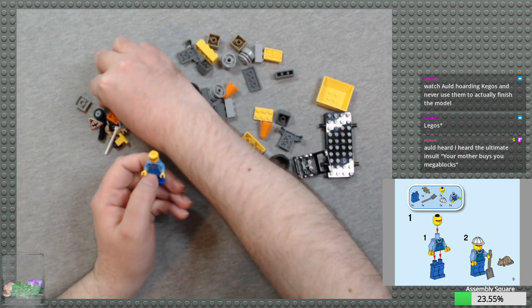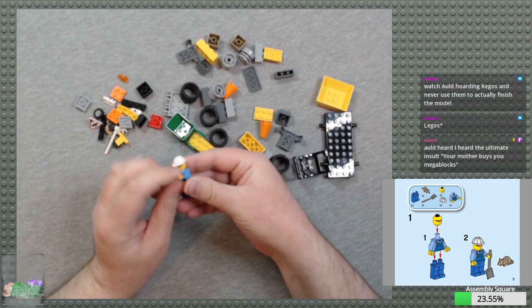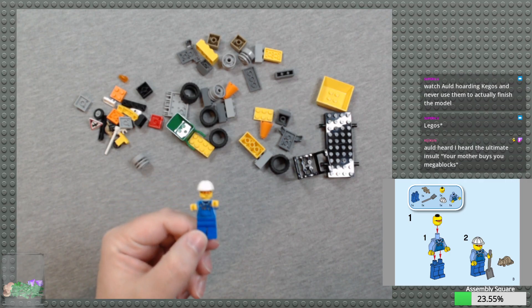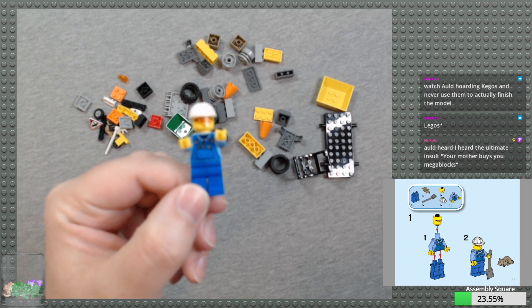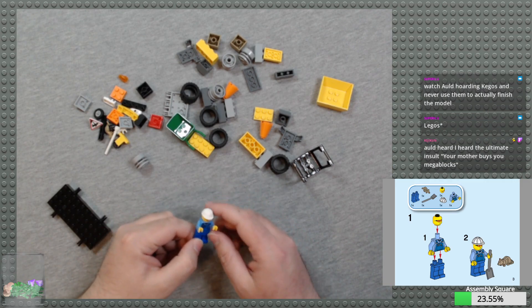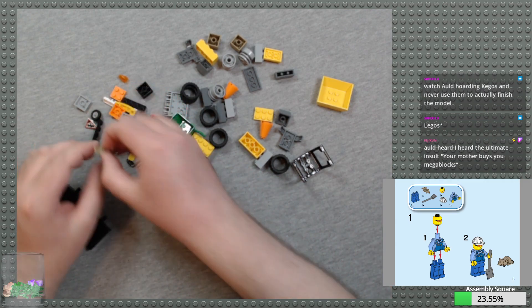He's got little sunglasses and a hard hat. Let's see if this focuses. Camera doesn't want to focus right now — it's actually getting some reflections. Let's move that.